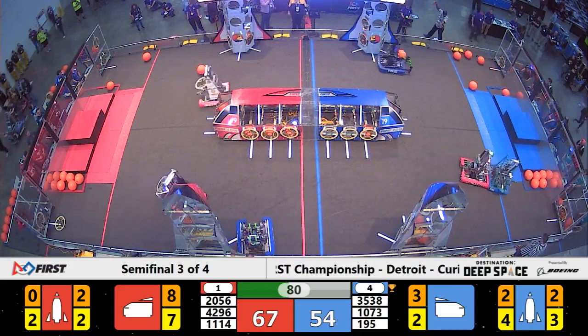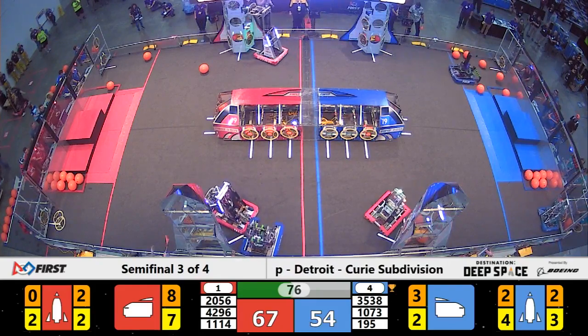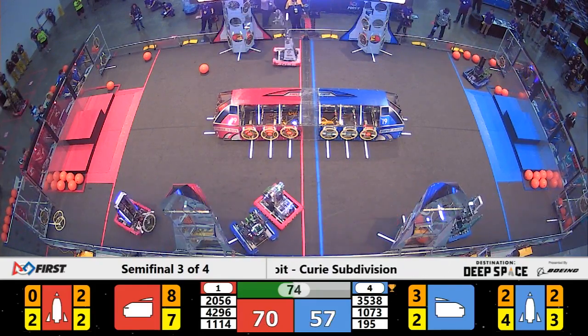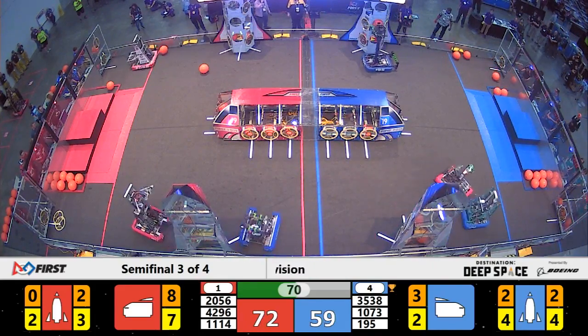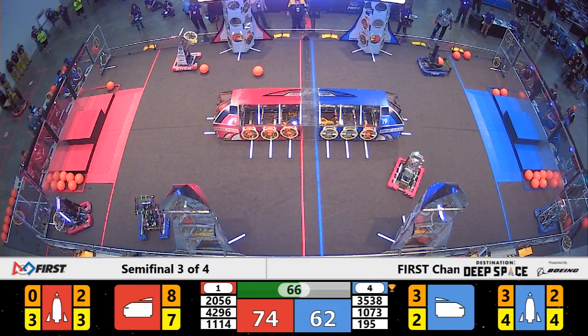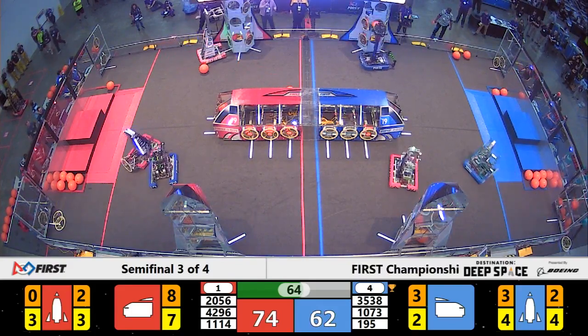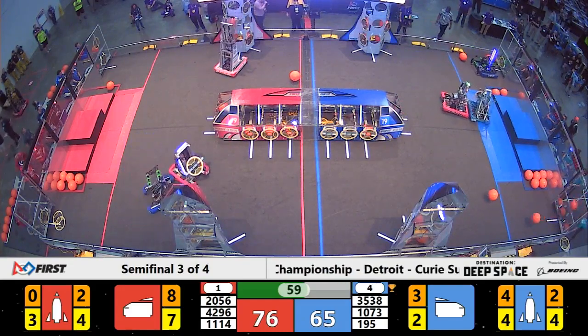Trident Robotics is playing defense, pushing away RoboJackets out of Auburn Hills, Michigan. RoboJackets are able to make it to their loading zone and come back with a hatch panel for more. T-minus 70 seconds. The Red Alliance is extending their lead to 12 points. That could change because the Force team is back, getting in the way of Symbotics once again.